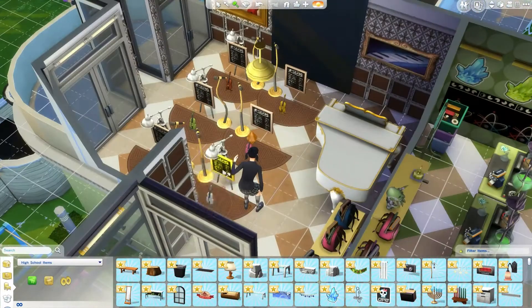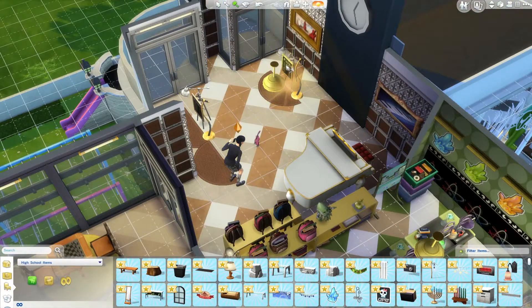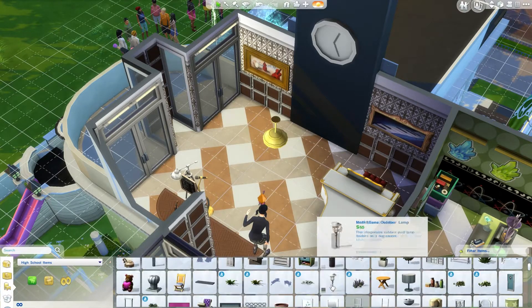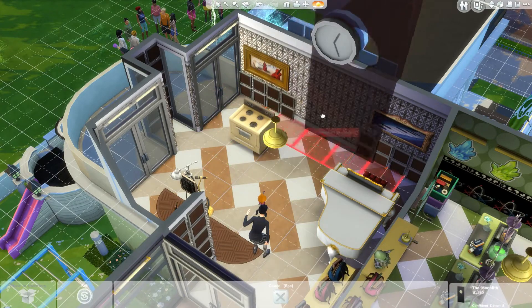Once you've got all that installed and working, when it comes time for your child to go to school you'll get a dialogue box up here asking if you want to follow your sims to school. Just like when you follow your sim to work, while on the school lot you get mini challenges that will increase your performance.